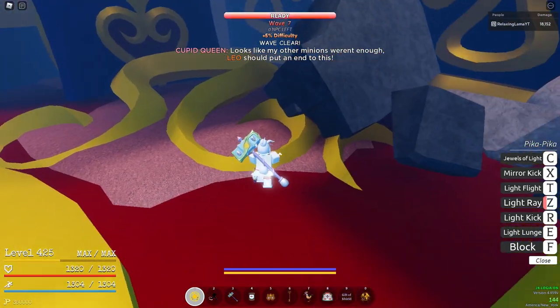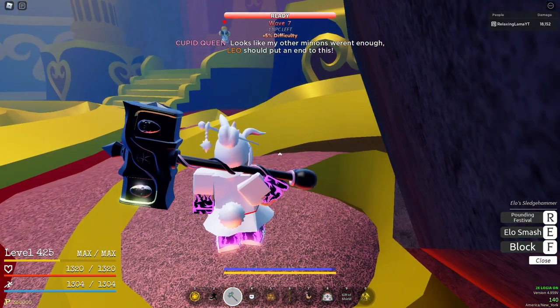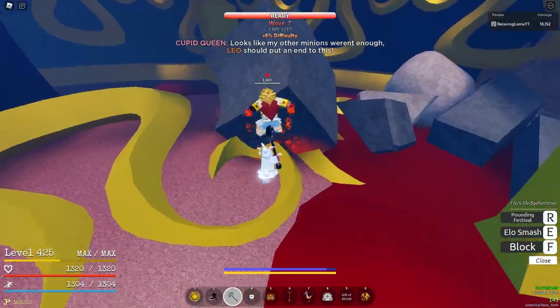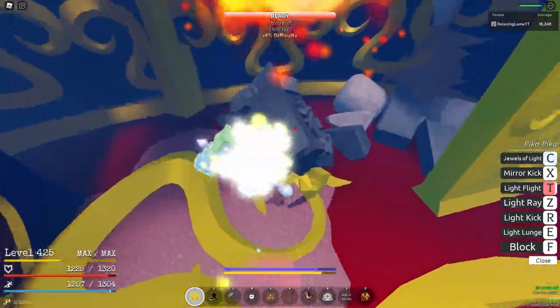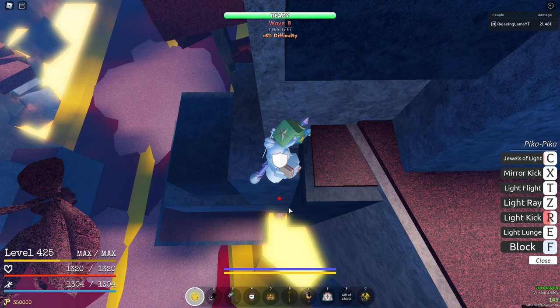Leo is kind of trickier, but there are multiple ways to do it. You can either go on top of where you were in wave five, or you can get in this little rock over here. Hammer Leo into the rock and ultimate him, then light ray. Now for Cupid, this is by far the biggest tip you guys can do — there's a little glitch or bug in the system.